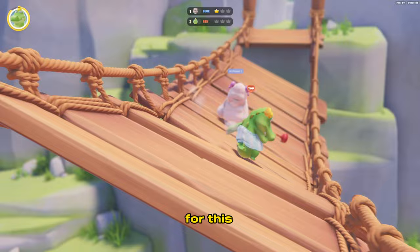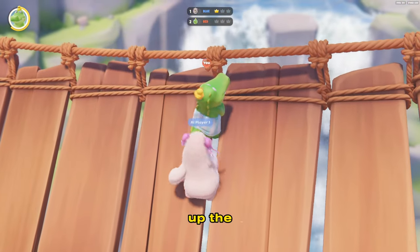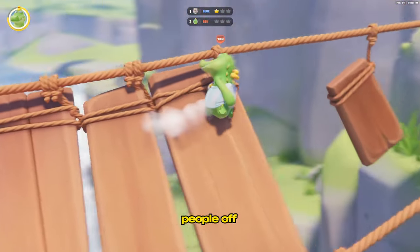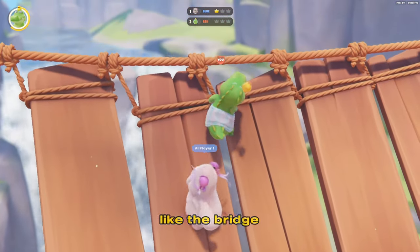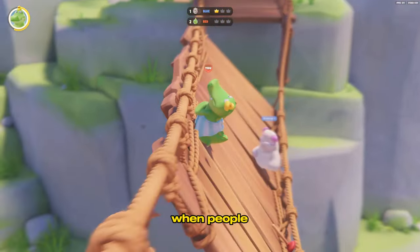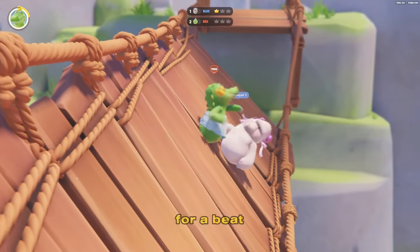The best weapon for the Beat Up Bridge map would either be the crossbow or no weapon. When you're crawling up the bridge you don't really want to have a weapon, but when it's not broken you want to use the crossbow, because with the crossbow you can easily shoot people off the edge. When the bridge breaks, you just don't want to have a weapon. When people are fighting over the edge, you just shoot them with the crossbow and they fall off, and you just keep shooting them.